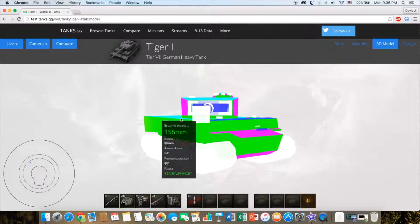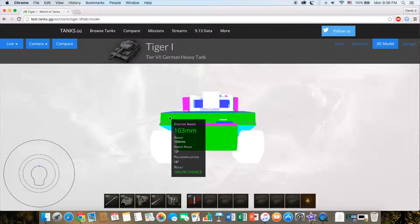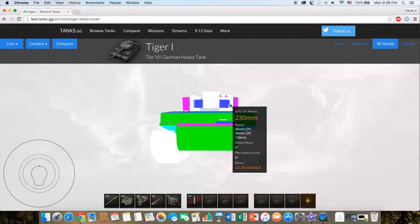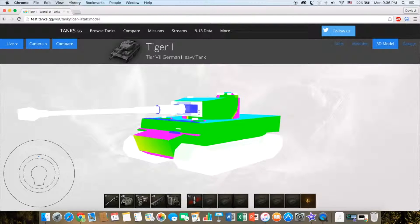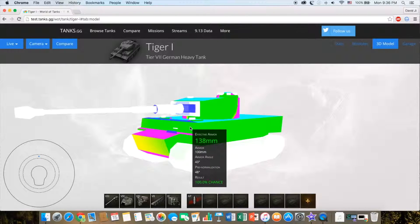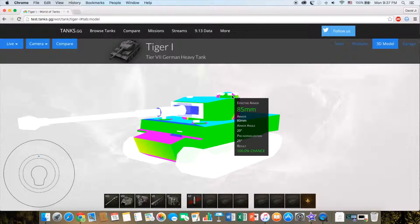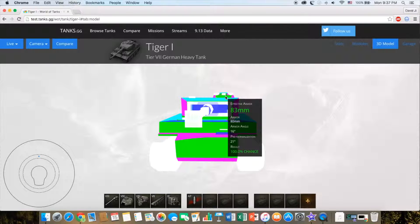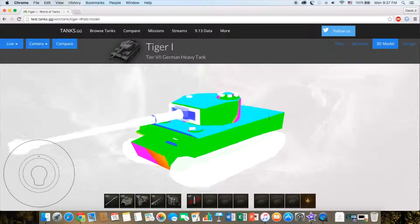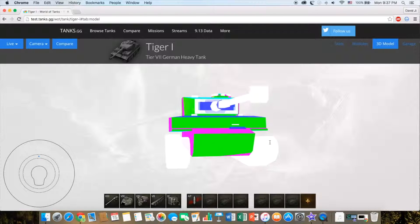Also, this gun has pretty good gun depression, so if you're able to hide your lower hull the turret is pretty strong. In maps like Himmelsdorf you can cover your lower half with a hill and only poke out your turret. The commander's cupola is pretty okay — it's not a giant weak spot because it's not that big. It's 80 millimeters all around, and there's a chance of penetrating it if you get hit.